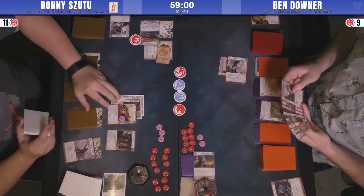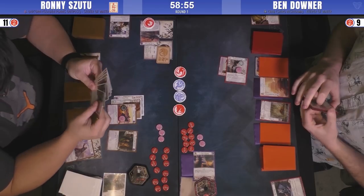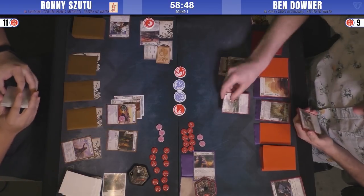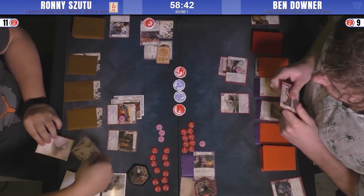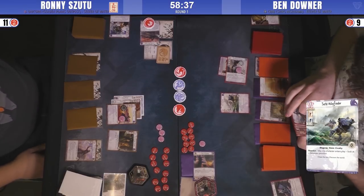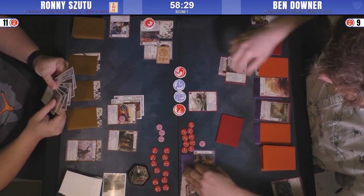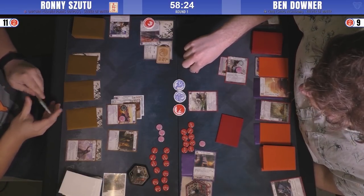Ben has Haruma Skirmisher and the Ayuchi Wayfinder available if he wants to poke an attack. He goes for the Ayuchi Wayfinder to take a look at one of Ronnie's provinces, and that is a Border Fortress. This is a very peculiar province for an HMT deck — between Saadia and Border Fortress, it looks more like the province row I'd see in a Shinjo Shono deck. It'll be interesting to ask Ronnie later about his reasoning for running those cards.